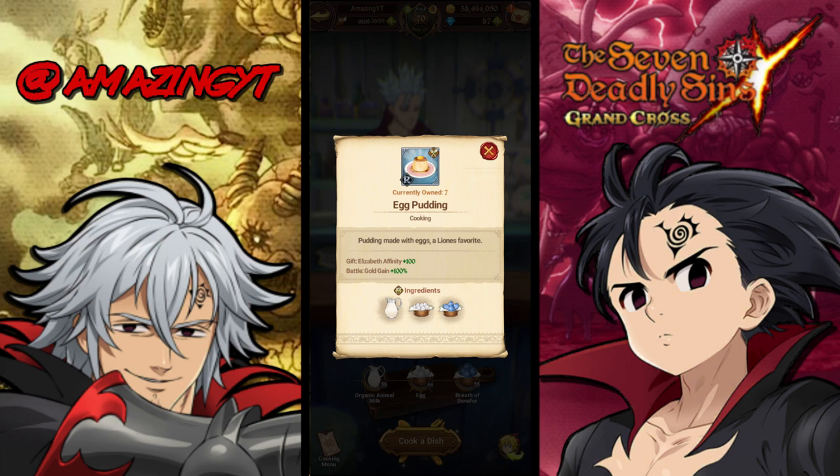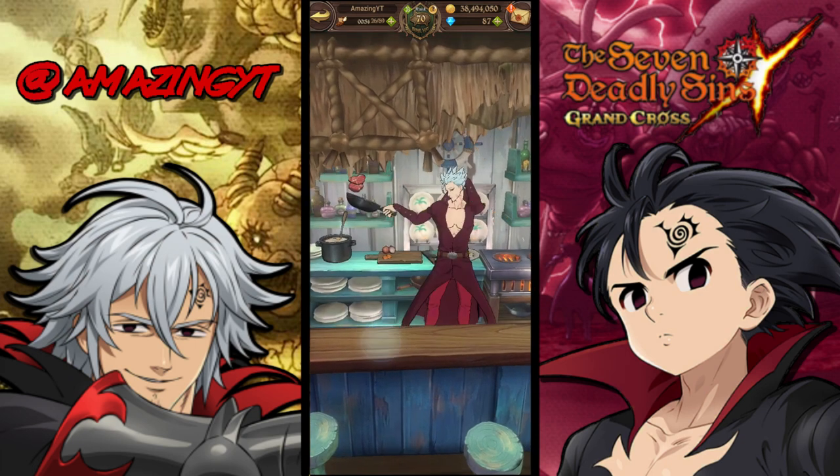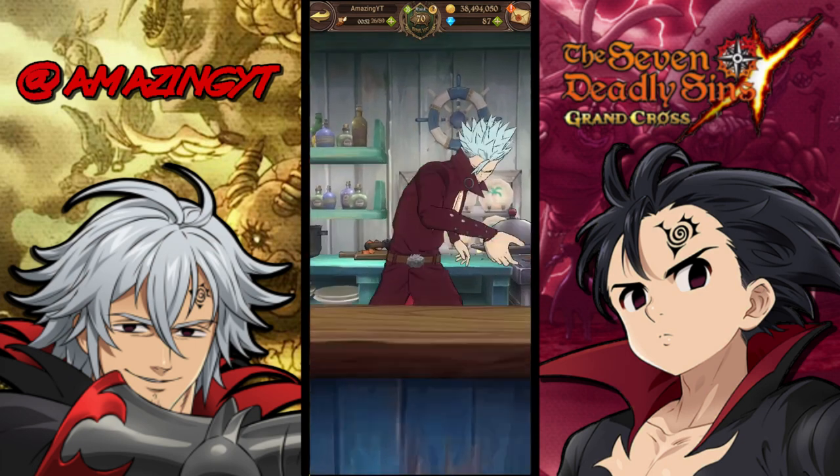For the battle bonus, this food is going to give you gold, but the thing that's really important here is going to be the gift affinity. When you go to your food you're going to see a unit name — specifically with egg pudding it's going to be Elizabeth affinity. So what I can do is make this Elizabeth affinity food and actually give it to Elizabeth for some gems.